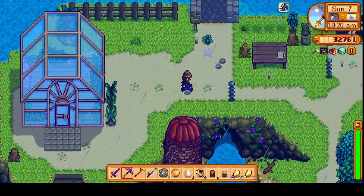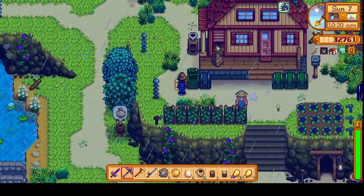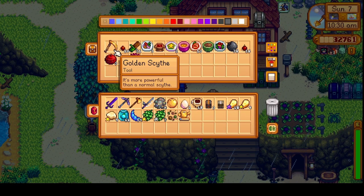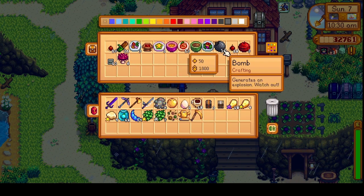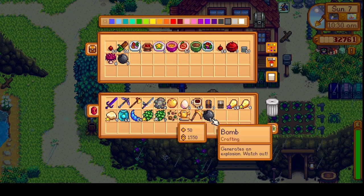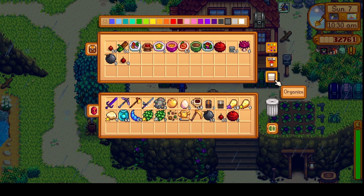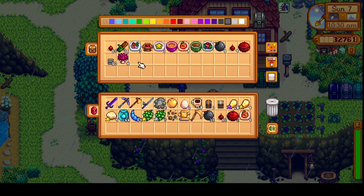Maybe we'll get over to the island today. Which reminds me I should bring my watering can - there it is, we'll take that. And if we're going to go over to Ginger Island we might as well take some bombs, and even the Mega Bomb. Maybe we'll take some Spicy Eel.